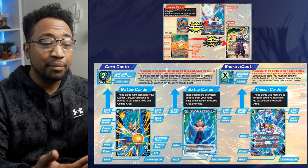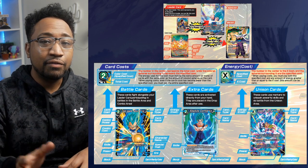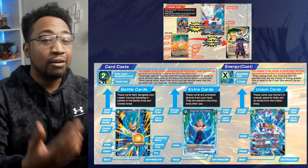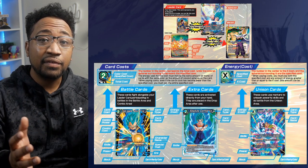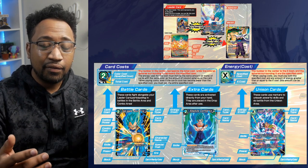If you ever get lost, the starter deck usually comes with details about all of this. Reference all of the information I've mentioned — you can find details on traits, card locations, card types, etc. on the official Dragon Ball Super Card Game website under the Rules section, scrolling all the way to the bottom.